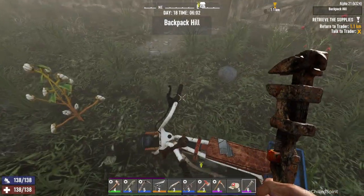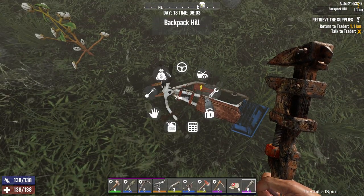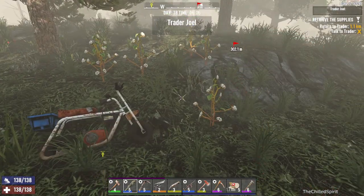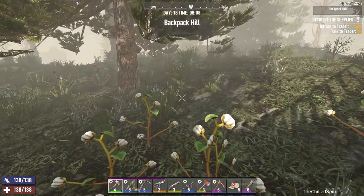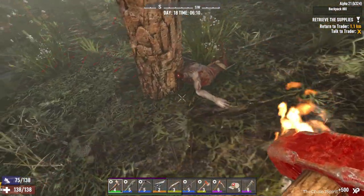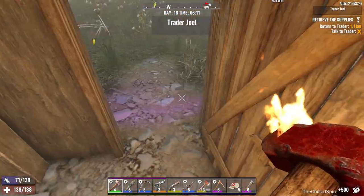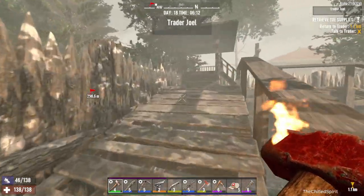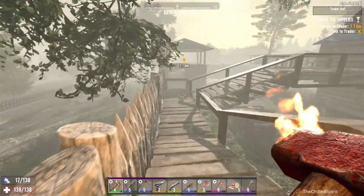Hey everyone and welcome back to my channel. I'm here at Trader Joe's. I found a level 6 wrench and a level 6 pickaxe late last night and technically early morning. I was scrapping cars as you can see from the guys I just put away, and I looked at a few mailboxes and I got this book that's in my pocket and I'm going to read it very shortly.